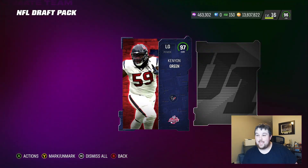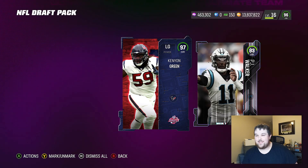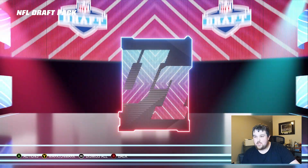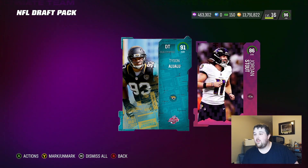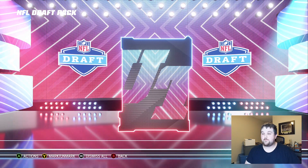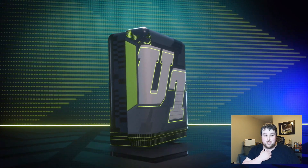Starting off with our draft card here — 90, 97. Kenyon Green! We'll definitely take the 97 overall pull. I would assume there's a player for every team, whether they're 91s or higher, or if we're going to get the second part — I'm not sure. Your boy hasn't done his research, just jumped on. John Ross. Hello to Nada. So we'll do two more.